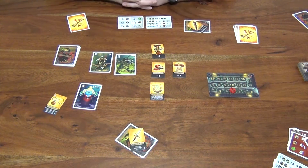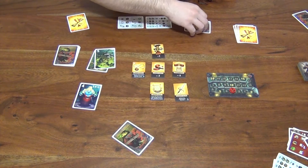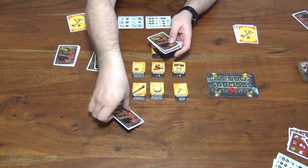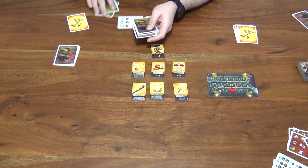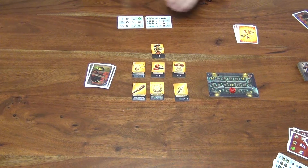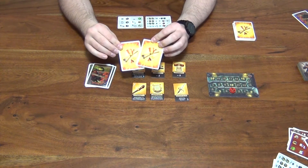Once someone's gone through the dungeon, whether they were successful or not, you've got to repopulate your character with all of its equipment, the monsters get shuffled up, and you create a new monster draw pile to start the round again. The first player to 2 successes wins, or be the last person surviving on the board.